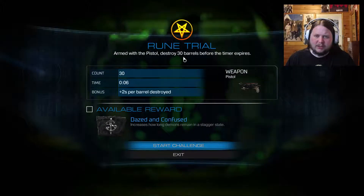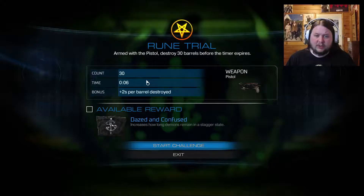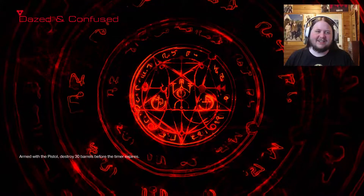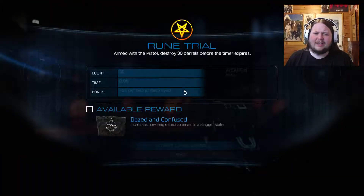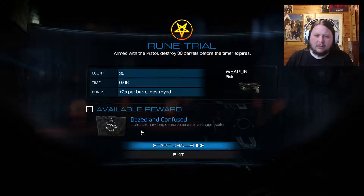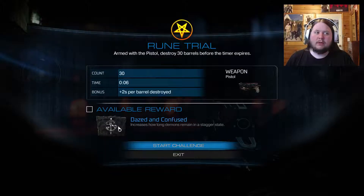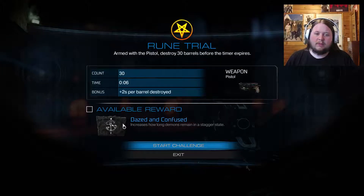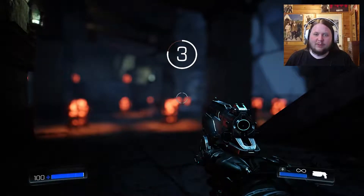Armed with the pistol, strike 30 barrels before the timer expires. Okay so it's barrels. 'Dazed and Confused' — that's a reference. I don't know how that has anything to do with destroying barrels. Oh okay, that's a good rune — I've already forgotten what it's called. It's written right on the screen, Rory. But that's a really good rune. How many barrels was it?